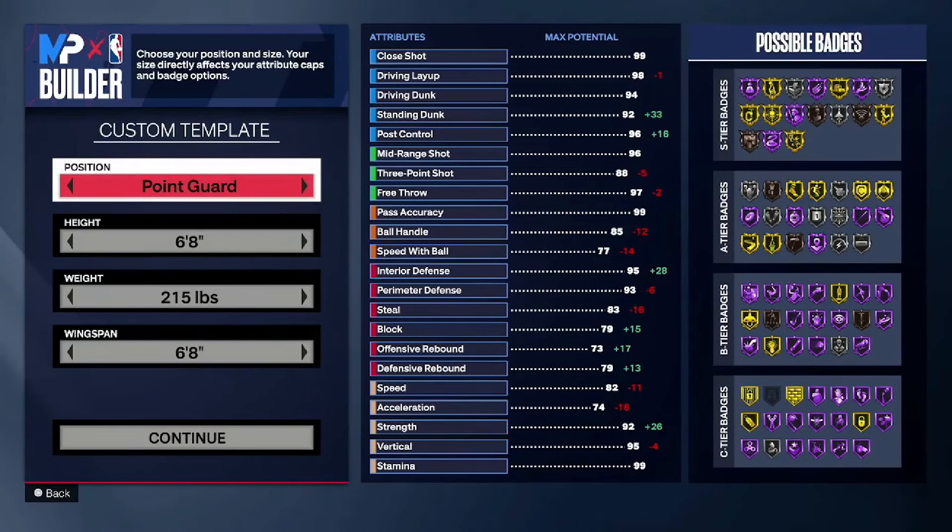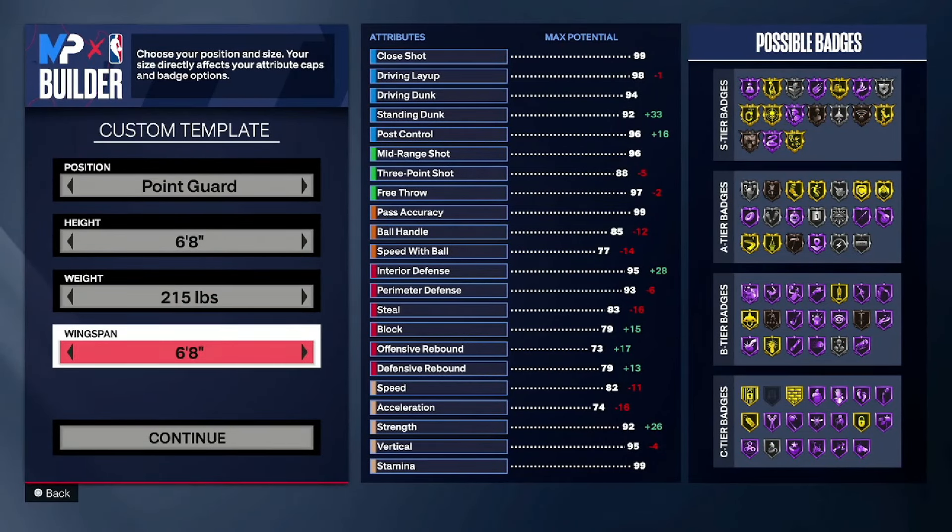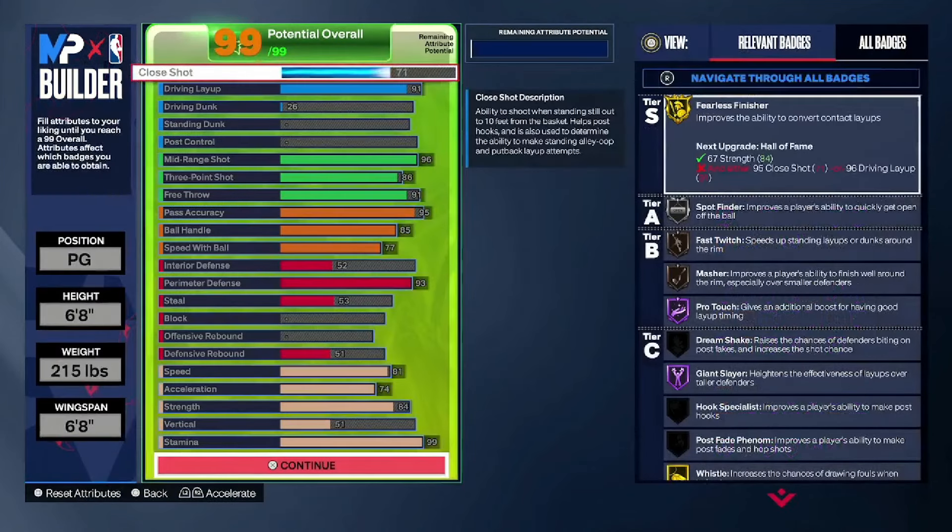You're gonna want to go point guard, 6-8, 215 on the weight, and a 6-foot-8 wingspan. Now that is a very short wingspan, but y'all gotta remember I have a 96 midrange — that's the shortest I can really go for that high of a midrange.